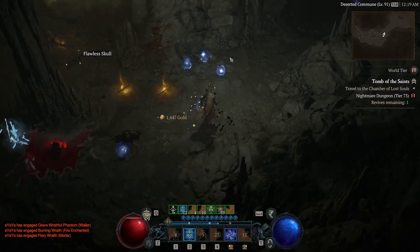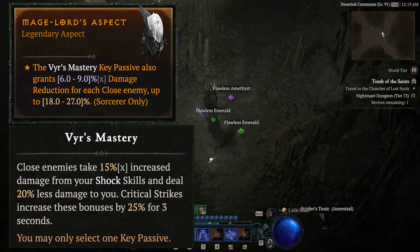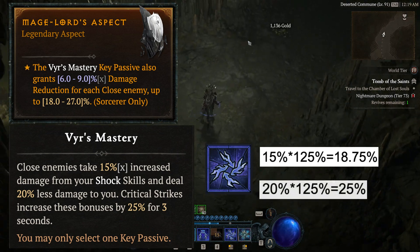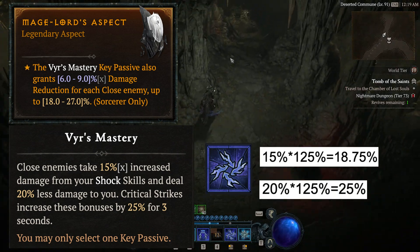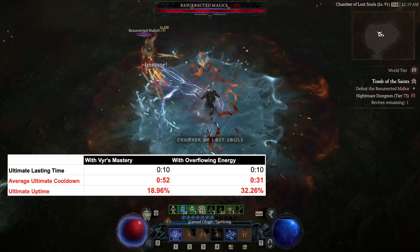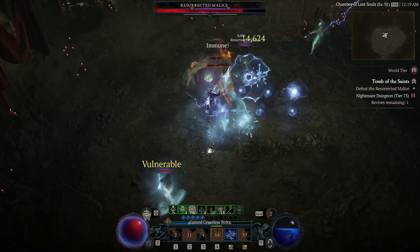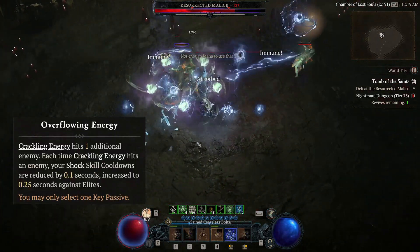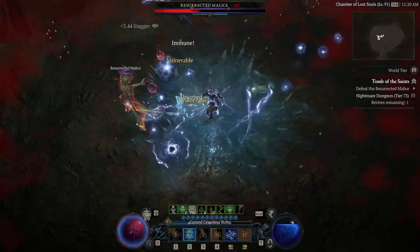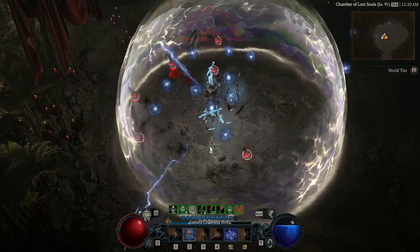In summary, if you like a super casual playstyle, the Mage Lord aspect plus VS Mastery is the way to go for a pure Lightning build like Chain Lightning — it gives decent damage boost and decent damage reduction, making face tanking enemies within 20 levels higher much easier. If you enjoy pressing buttons, twice as much Ultimate for burst windows, crowd controlling monsters, and dodging attacks through skills, Overflowing Energy will be your best pick — it is universally good and useful in Tier 100 Nightmare Dungeons. If you liked the video, please consider sharing and subscribing for more in-depth analysis. Thank you for watching and see you next time.